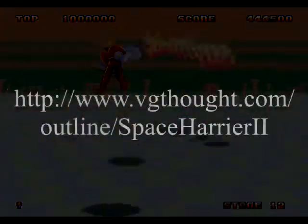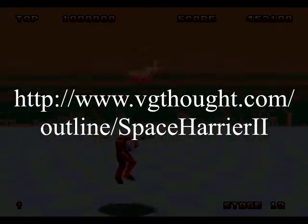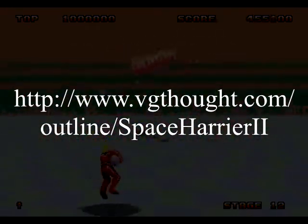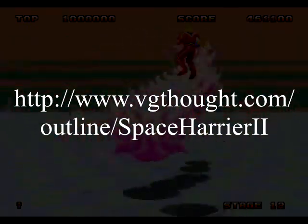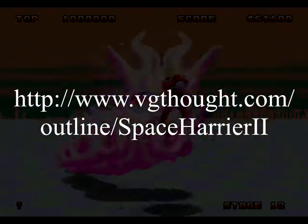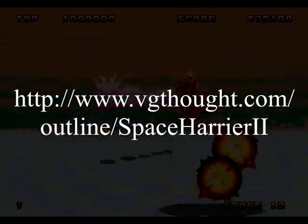Alright, that's it for mechanics. I had some trouble getting these mechanics together without laying down some groundwork prior. This meant listing Harrier's various potential states and the classes of objects he could interact with. You can see my detailed notes at the URL shown on screen.